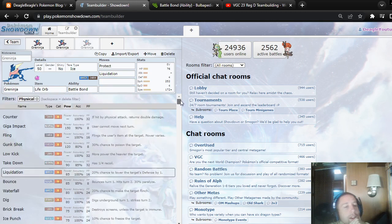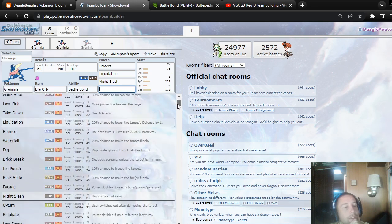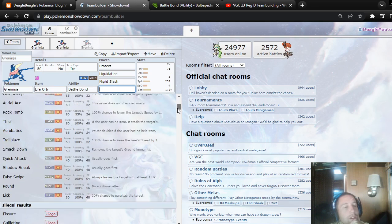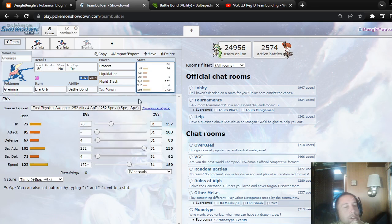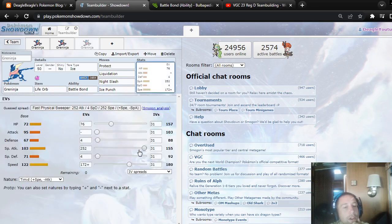Doesn't it get a Dark move? Night Slash? I guess. Even though I don't know if I would even use a Dark move, because there's not a ton of Dark weaknesses. But it does get STAB on it. There's not a lot of good physical moves. It gets Ice Punch, but that's like a purely physical set — I don't know about that.